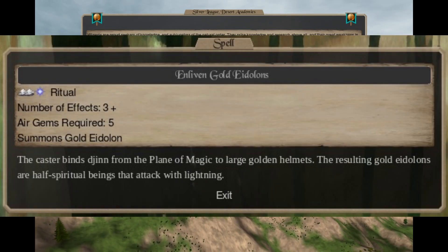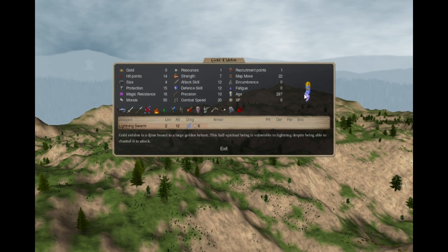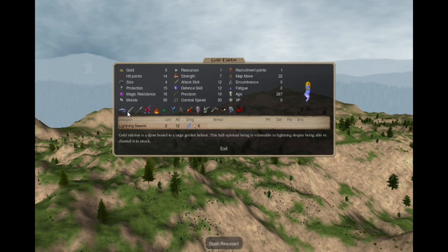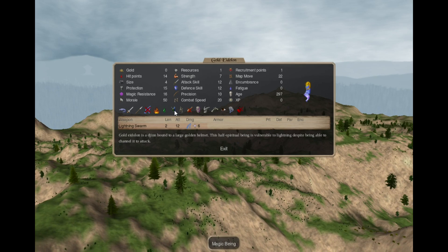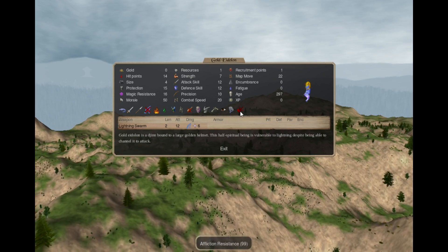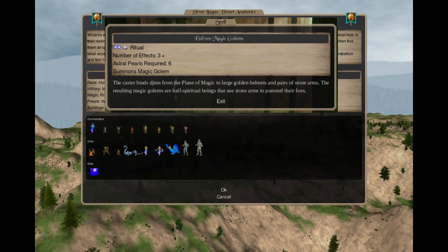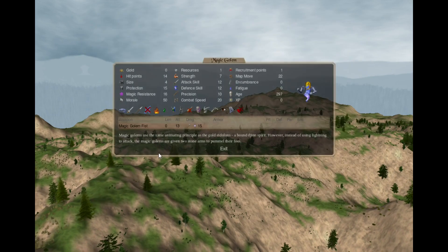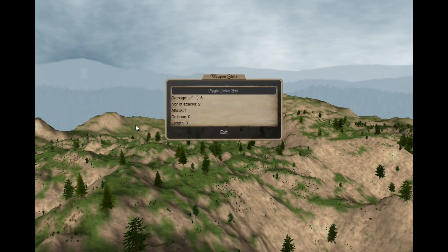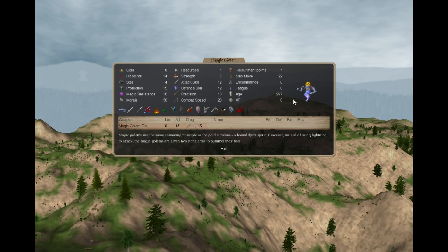In Enchantment 3 you can cast Unliving Gold Eidolons — an Air 2 Astral 1 spell. For 5 gems you summon 3+ Gold Eidolons: golden helmets with a genie bound to them. They have a Lightning Swarm attack, amphibian, slash/pierce resistant, shock susceptibility, fire resistant, poison resistant, magic being, inanimate, need not eat, mindless, flying, never heals, spirit sight, storm immunity, affliction resistance, and high magic resistance. Also in Enchantment 3: Unliving Magic Golems — an Astral 2 Air 1 spell. For 6 gems you summon 3+ Magic Golems, which are Eidolons that lost Lightning Swarm and got a Magic Golem Fist instead — 2 magical attacks each, trading armor-negating attack for higher attack density.